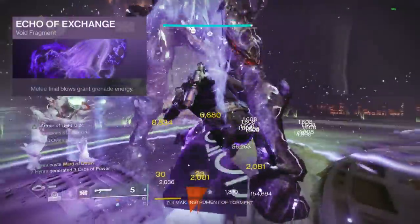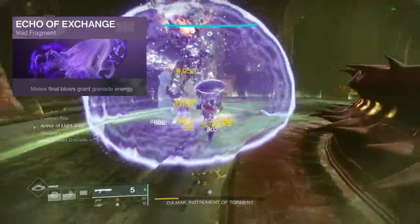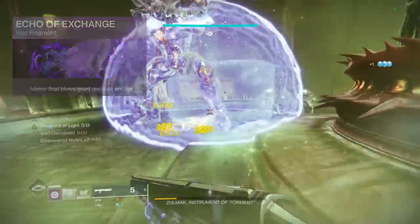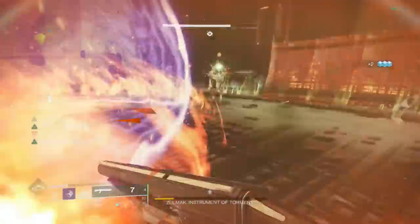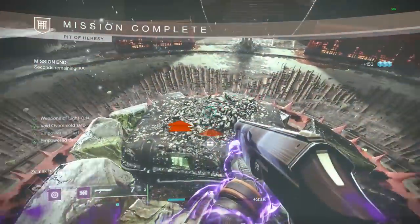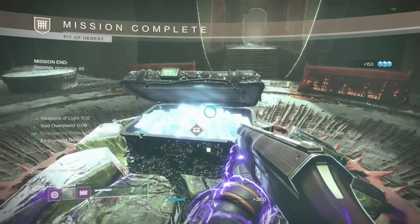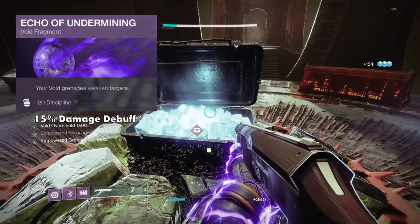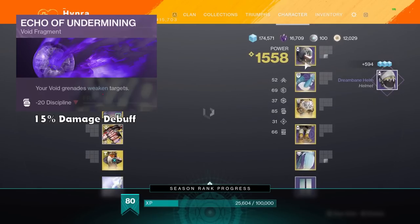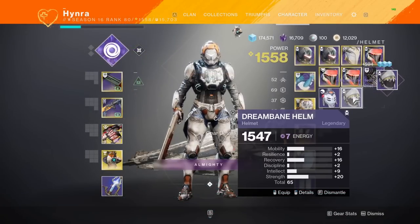I'm also running Echo of Exchange, which grants grenade energy whenever I kill an enemy using my melee, which works outside of my melee ability — meaning that by simply getting melee kills, I can get grenade energy. The third fragment is personal preference, but what I have is Echo of Undermining, which allows my grenade to weaken enemies, applying a 15% debuff on enemies hit with the grenade.